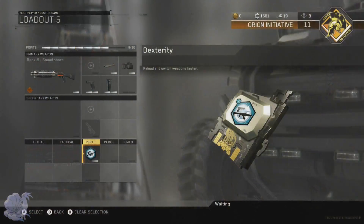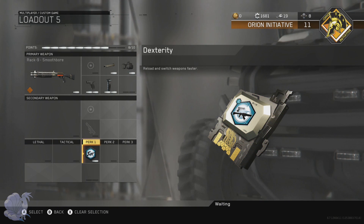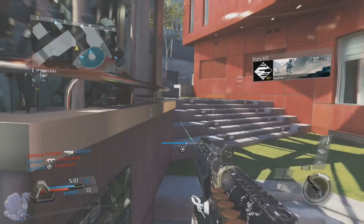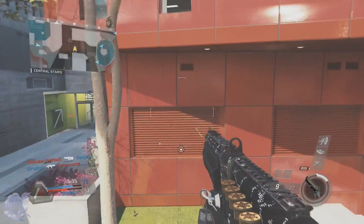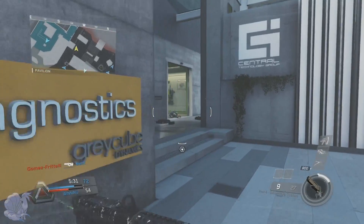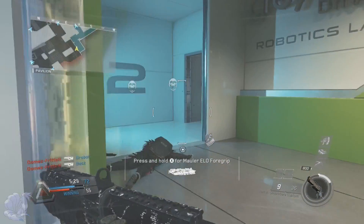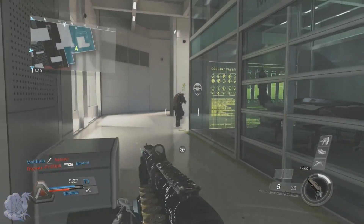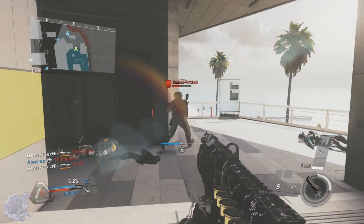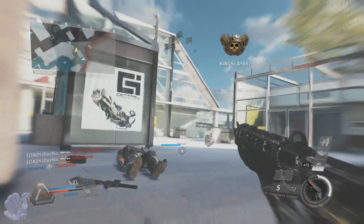The second perk is Scavenger. This variant has ridiculously low ammo for some reason — I think it's because of its insane range, which balances it out. Scavenger will help make sure that ammo doesn't run out on you.